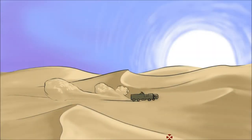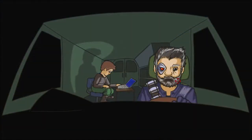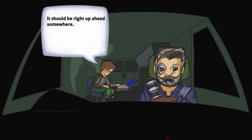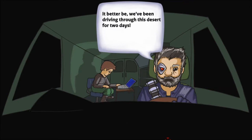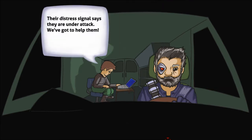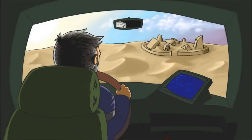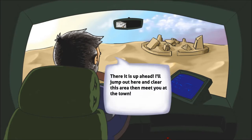Somewhere in the desert, there's a truck. Inside the truck is Kano and his friend Slash. 'Hey Slash, where is the settlement we are looking for?' 'It should be right up ahead, somewhere.' 'It better be. We've been driving through this desert for two days.' 'Their distress signal says they are under attack. We've got to help them.' 'I still think this is a bad idea. There better be a good reward in this.' 'There it is up ahead. I'll jump out here and clear this area, then meet you at the town.' 'Alright, let's do it!'